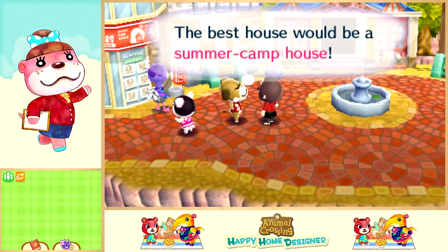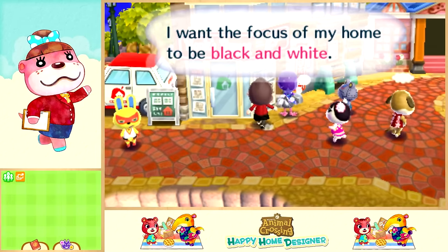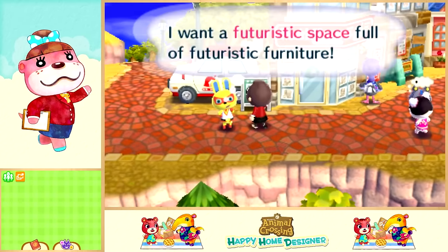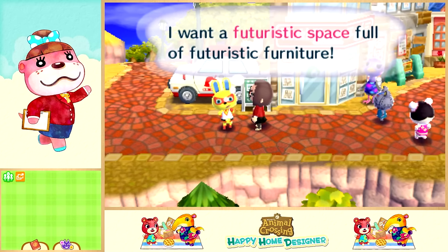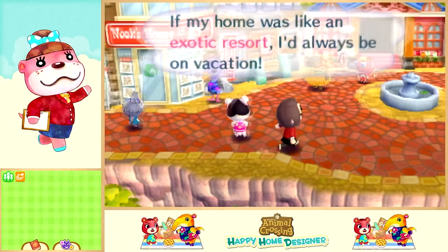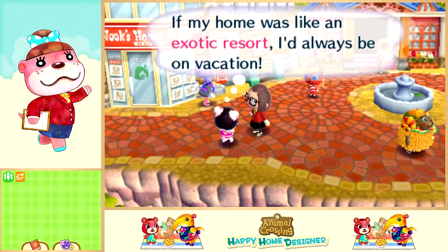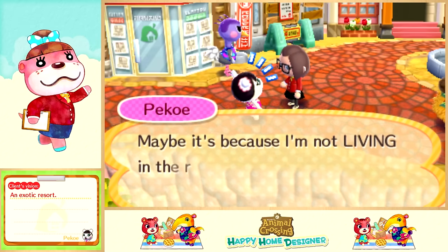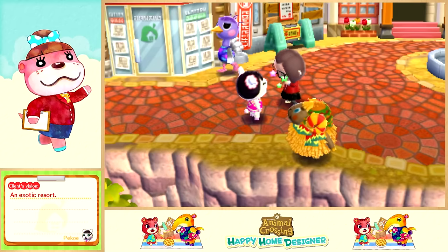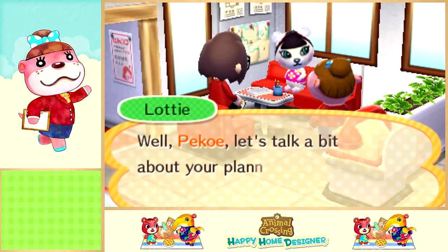So we have Mac, who wants a summer camp house, Pico wants an exotic resort, and there's one - I think it might be Queenie - who wants to focus on black and white. We also have Mira, who wants a futuristic space full of futuristic furniture. I think I want to do Pico's house, because that way I can build on an island and I think that would be really fun.